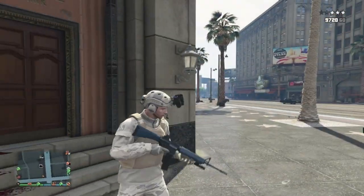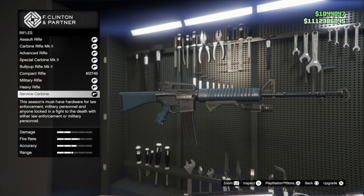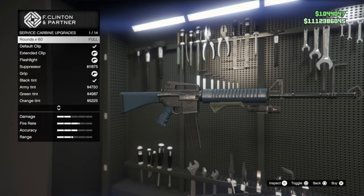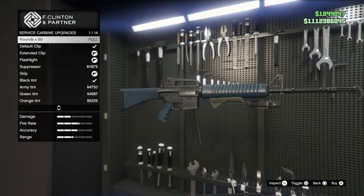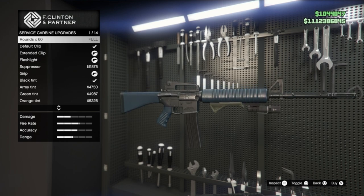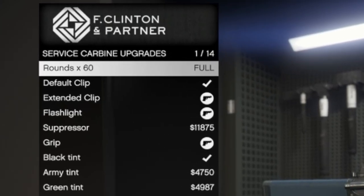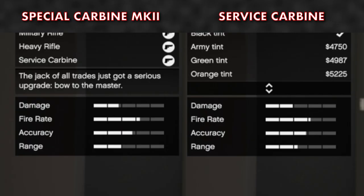The Service Carbine doesn't have anywhere near as many modifications and attachments as the Special Carbine, but for the purpose of this video each rifle has been upgraded to its maximum potential, with the exception of the ammo which will be standard. They can both hold up to 60 rounds in each magazine.